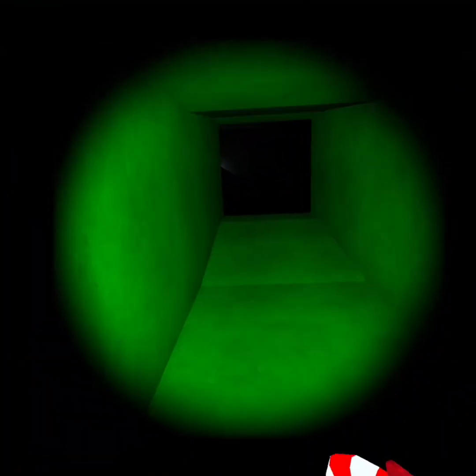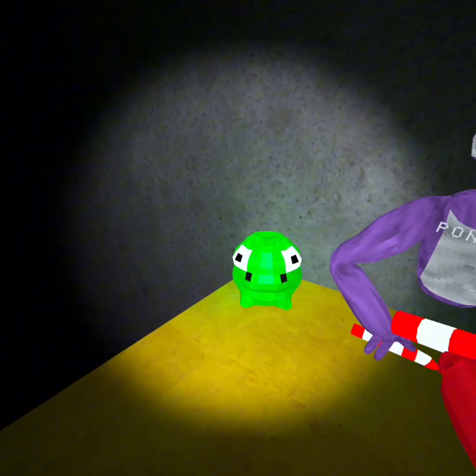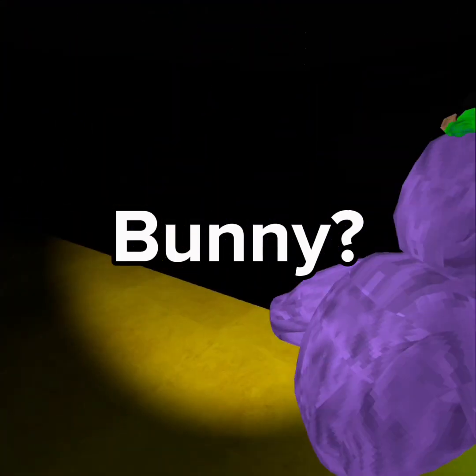Now for the next one we have to go to level four. We're gonna have to go down the slide, and when you get to the bottom just stop yourself so you don't go in there, and just go up here. There's like a slime ball here and sometimes there could be a bunny here.